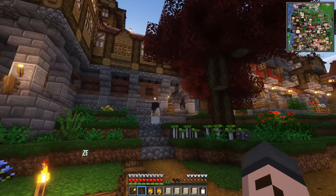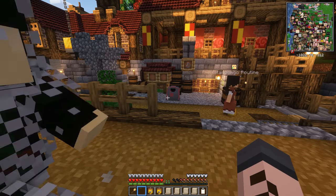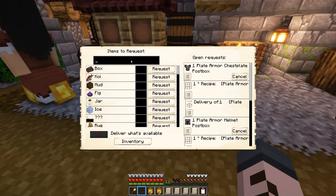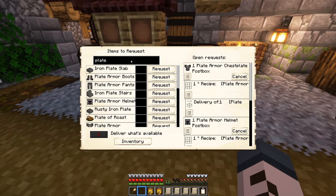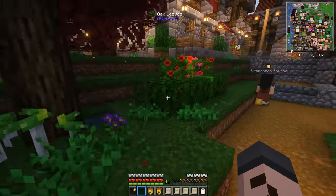If we can get our guards in full plate armor, there is no raid on the planet that will ever be able to stop these guys. We have five honor guards now, so we're going to get five sets of plate armor.